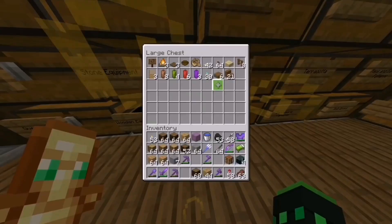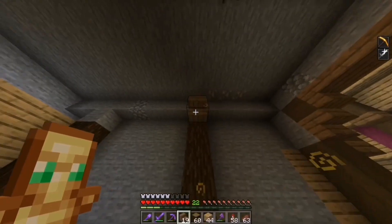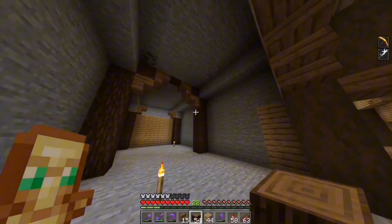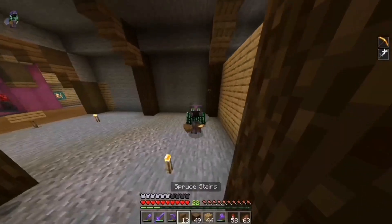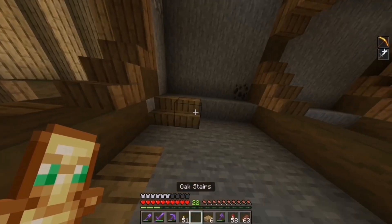I'm also going to fill this back wall with some oak wood. Grab some spruce stairs and slabs. Place some stairs on the archways. I think that'll be how big the archways are going to be. So let me build the other one over here. Also sorry about the zombie noises guys. Let's also strip the logs. I'm also going to put some oak stairs right here.